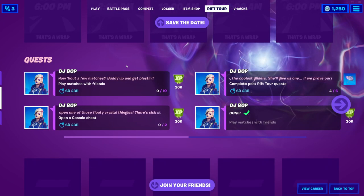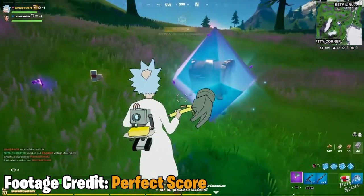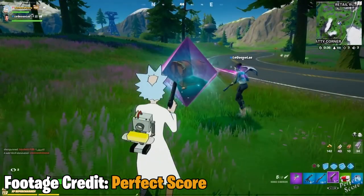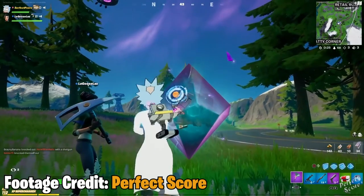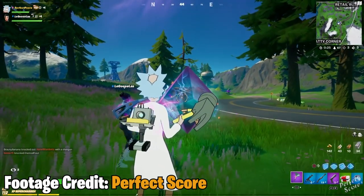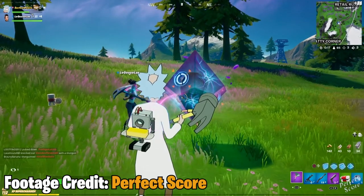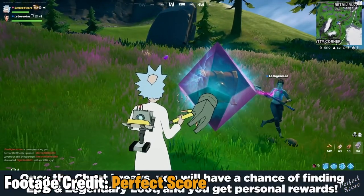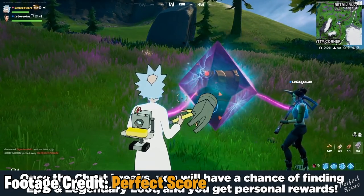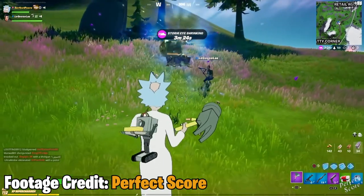Now that we've completed the second quest, we only have one more to go, and that is to open cosmic chests. Cosmic chests are things you can only find in duo and squad games, and when you come across them they can be broken by both of your squad mates. These are a little difficult to find — you tend to come across them when you land at a POI. They're the type of thing where if you're not looking for them you find a ton, but the second you start searching they all disappear. You need to open two of them by hitting the weak points and rotating back and forth until you break the cosmic chest. Once you open two, you will complete this stage of the Rift Tour quests.